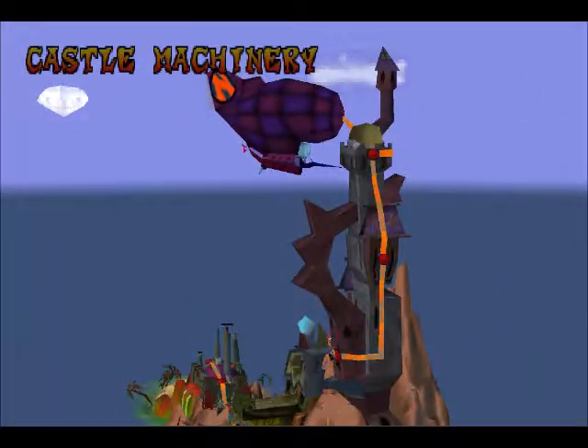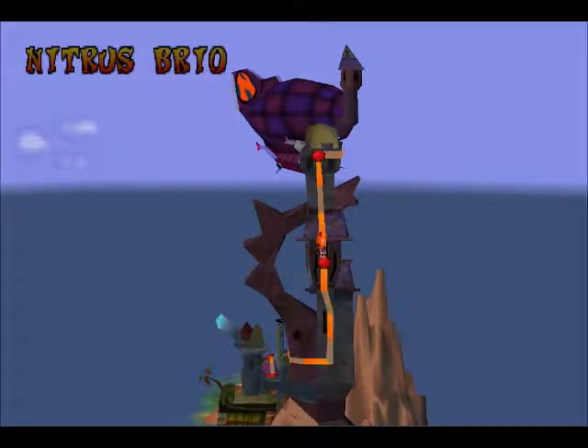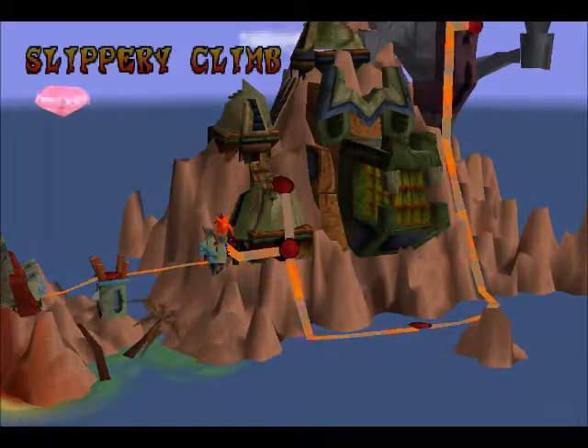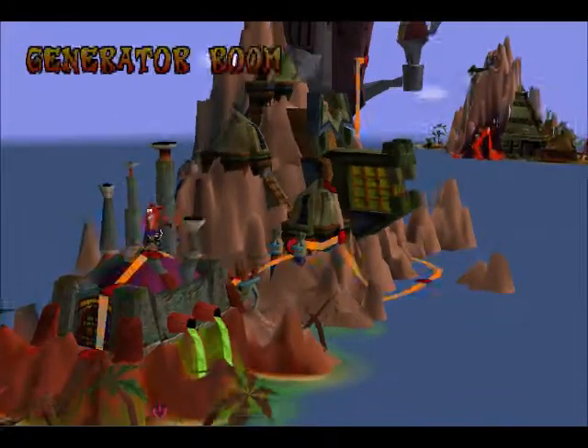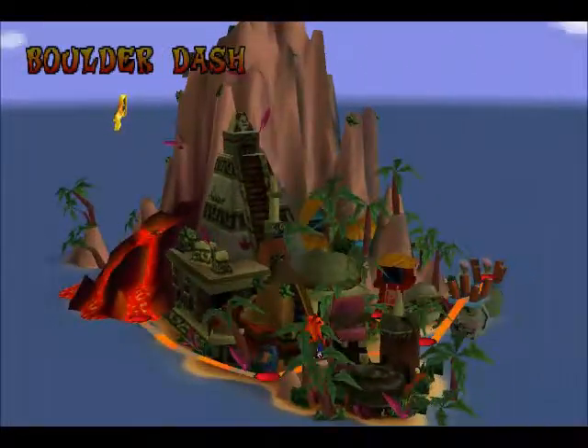My other idea was to try and stand on the edge of the end-of-level portal without actually ending the level - you can't do that. I can stand on it for a couple of frames without ending the level. Anyways, I managed to get that box stack in the end. I'm happy I didn't have to spin for that - that would have been unfortunate.